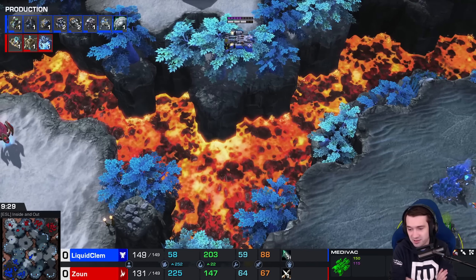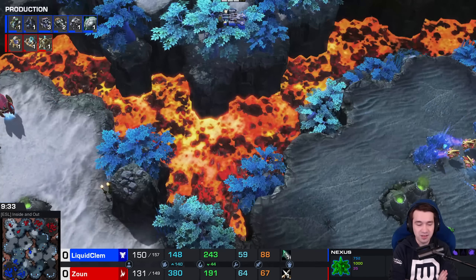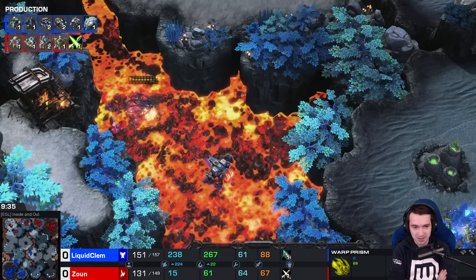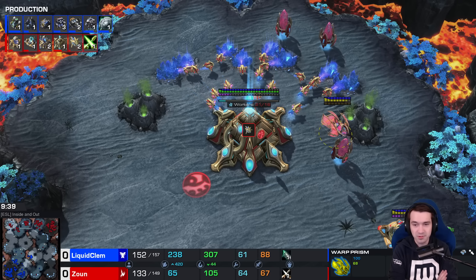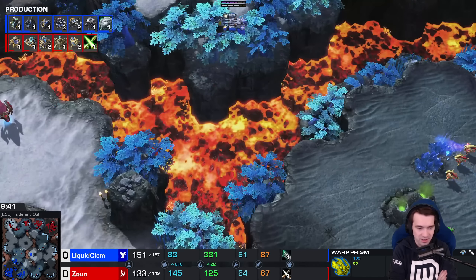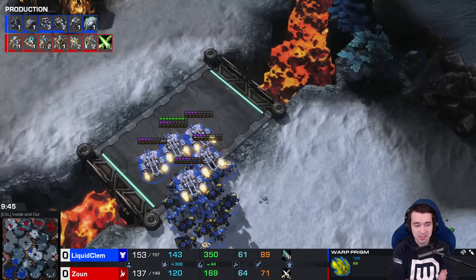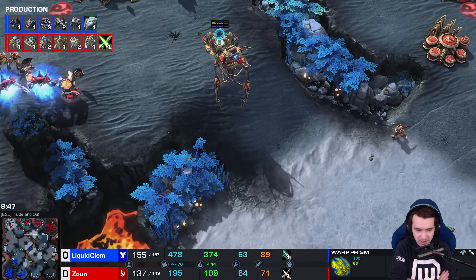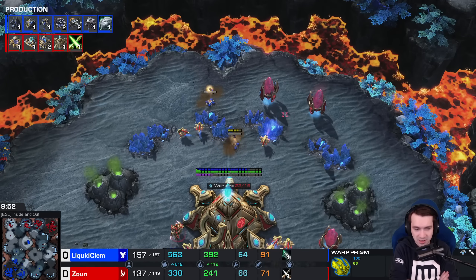Third base has no gas at it, looking vulnerable. Something recalled — the Warp Prism gets out with a quick recall, only loses a little HP. That Widow Mine drop — this is what the best Terrans do. They always have a kicker, something ready to dive in. And John's done a pretty good job of the same thing with the Prisms.